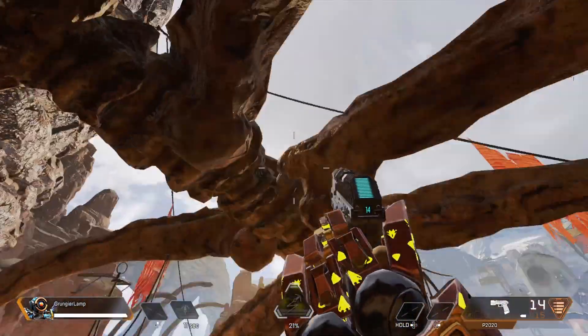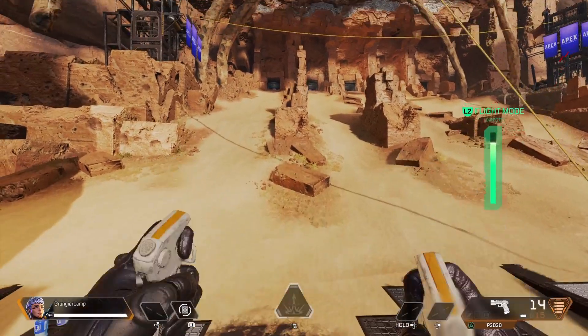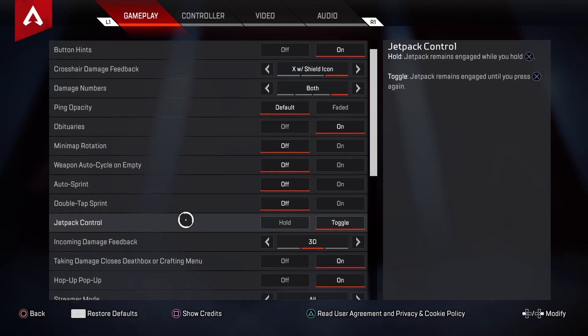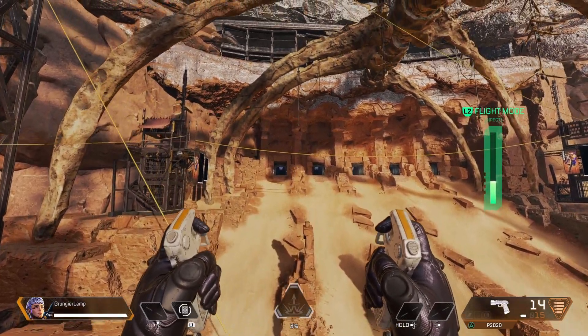What you need to do for this glitch is be Valkyrie, and what you're going to want to do is activate her jump pack and just start rising up. I definitely recommend going into settings and making sure her jetpack is on toggle, that way all you have to do is press the button once and you don't have to hold a button to keep her jetpack going, because that definitely makes this glitch a lot harder to do.